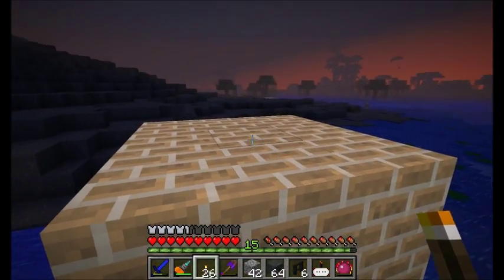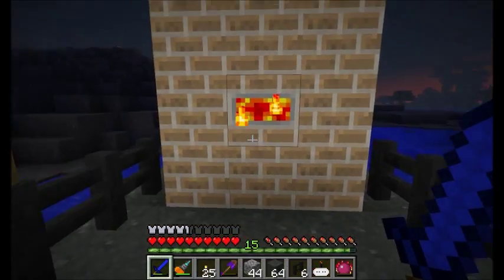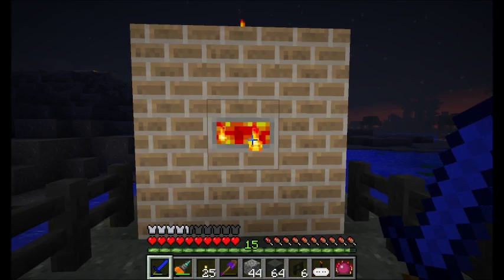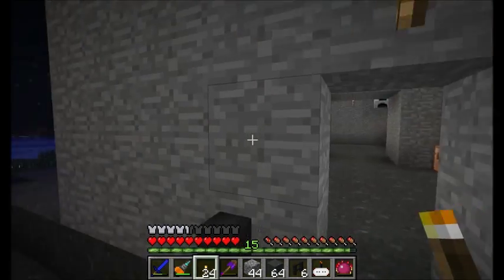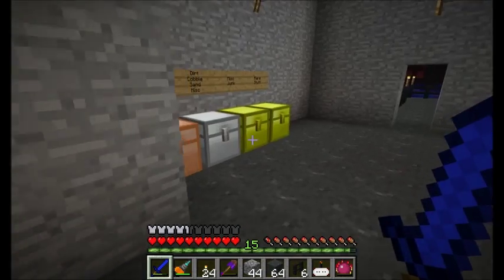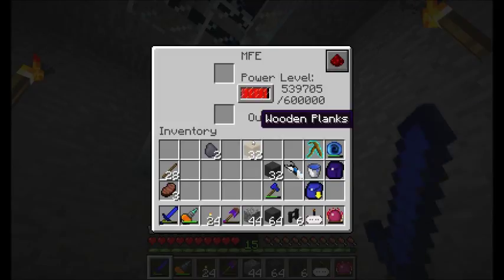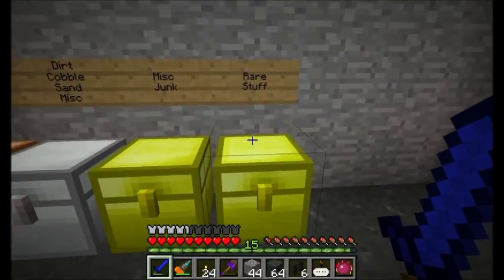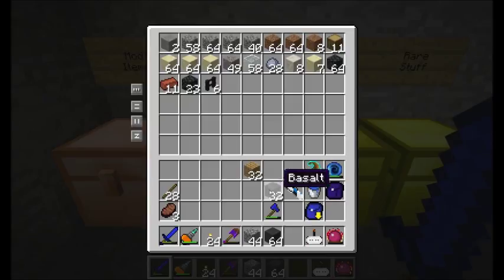I've got some coal coke — let's try testing that in my generator over there. And I've got this creosote oil, which is used for more Railcraft stuff in the future. I don't see any reason to put a door here to prevent enemies from getting inside my house because they shouldn't be able to spawn on this walkway with those torches there. Let's check my energy supply — I'm going to throw a piece of coal coke in there. I believe coal coke lasts twice as long as coal, so you get twice as much energy out of it in a generator.